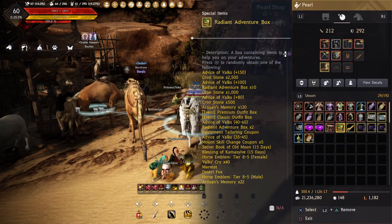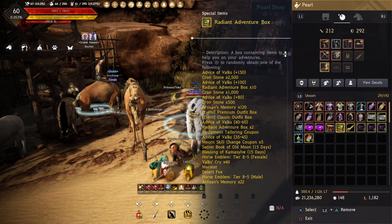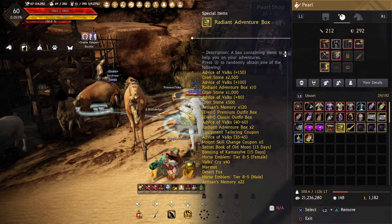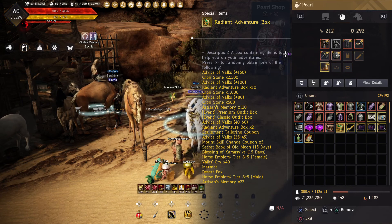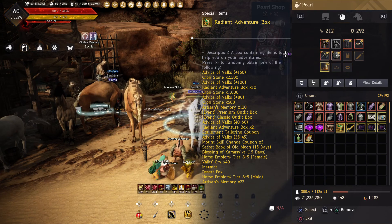Now we've got this Radiant Adventure box. It does have a lot of crazy stuff inside of it. I'm not expecting anything crazy, but you never know. I would like some Advice of Valks, to be honest. A Classic Alpha box would be good too, but mainly the Advice of Valks - that's the key we want.